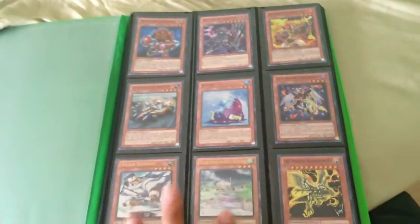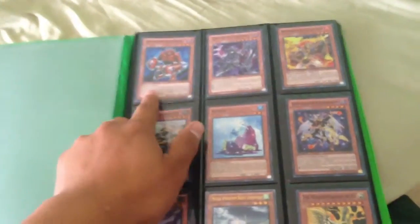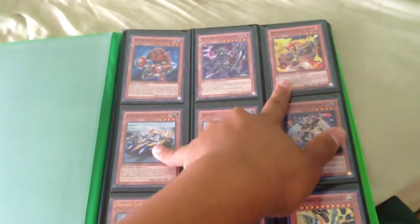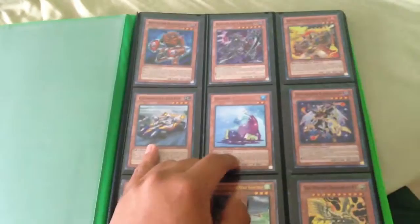So this whole page is super rare, except for these bottom two. This is a super rare Inzektor Sanipede from Abyss Pack 1. Super Reaper Prophecy, Brotherhood of the Fire Fist Hog, Gargothilator, and Slushie — all super, all from Abyss Pack 2.